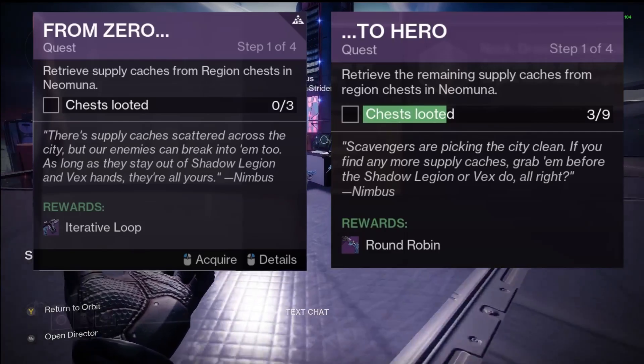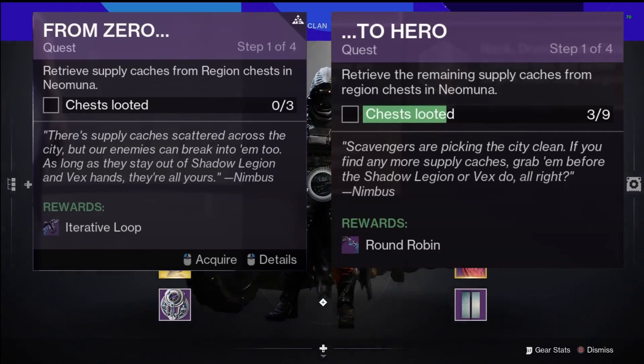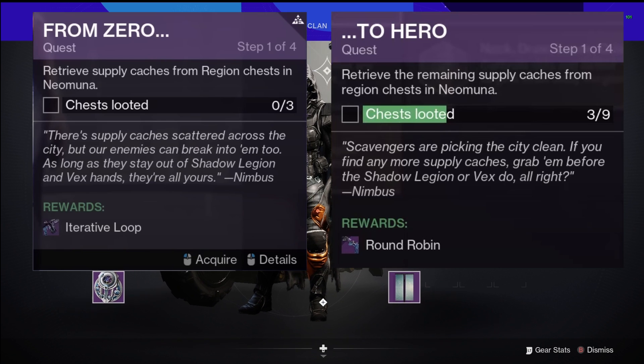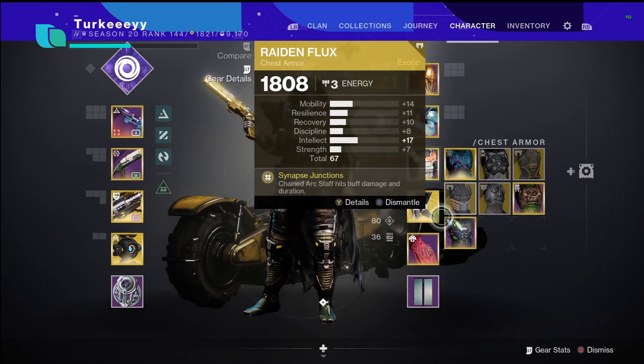I did get a red border Round Robin and a red border Iterative Loop each time that I finished this, which allowed me to have the Round Robin that you see on screen. I've already went to Shuro Chi and got it to level 30 after I crafted it. But yeah, that's really just the tip — run the Lightfall campaign if you already haven't on three characters.